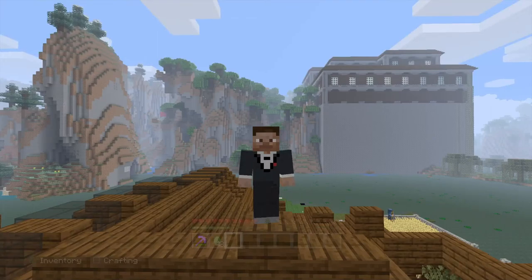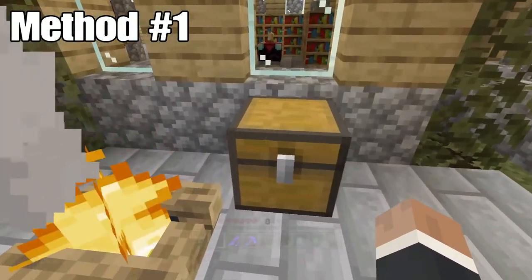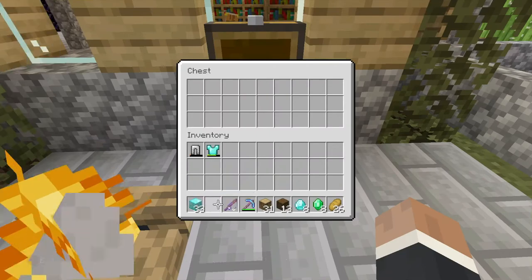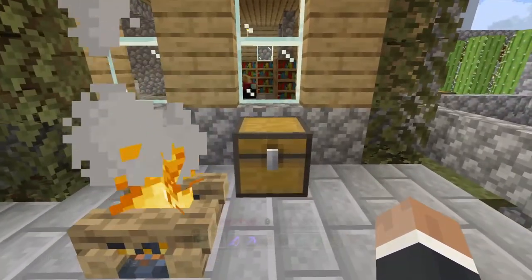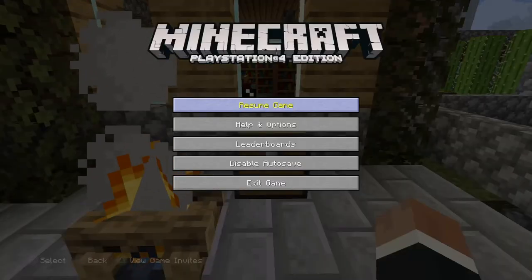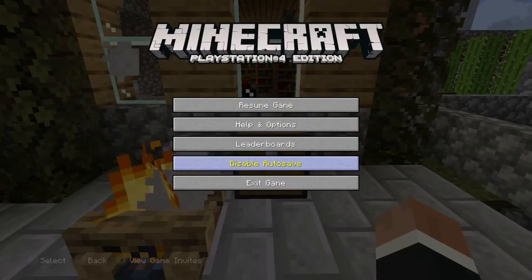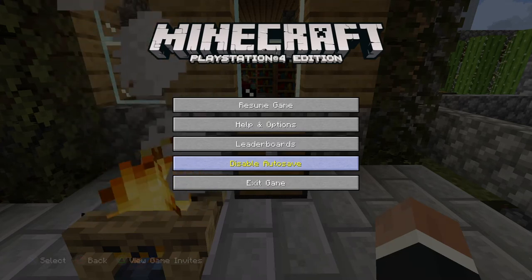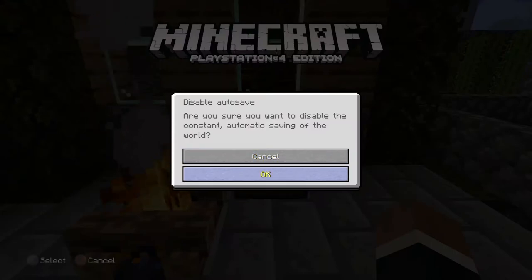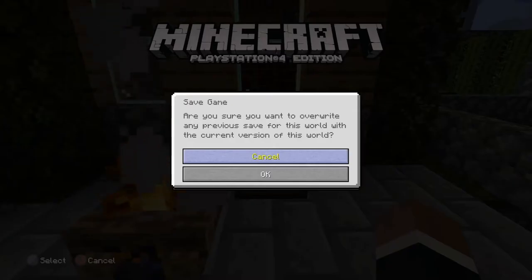I'm going to show you two Minecraft duplication glitches that are far superior than any other. First thing you're gonna need is a chest, second thing any item you want to duplicate. Once you get that, go into your settings and make sure it says 'Disable Auto Save'. If it doesn't, change it so it says 'Disable Autosave', then save game.